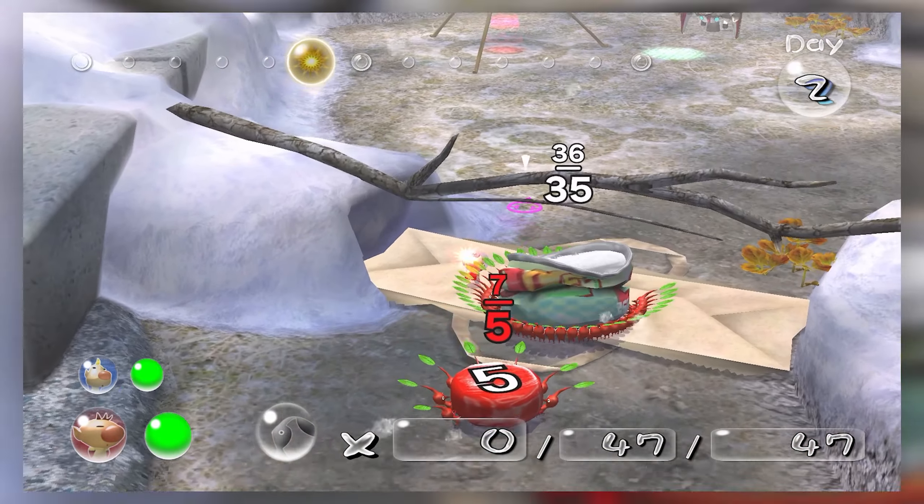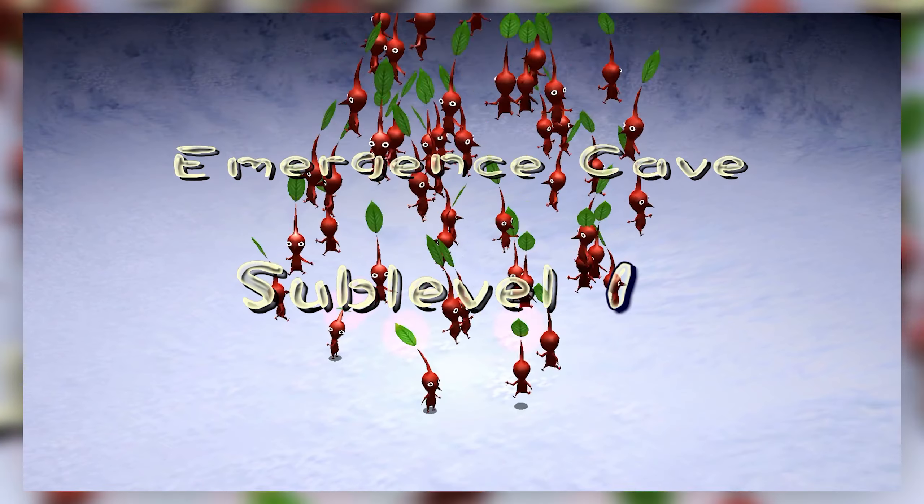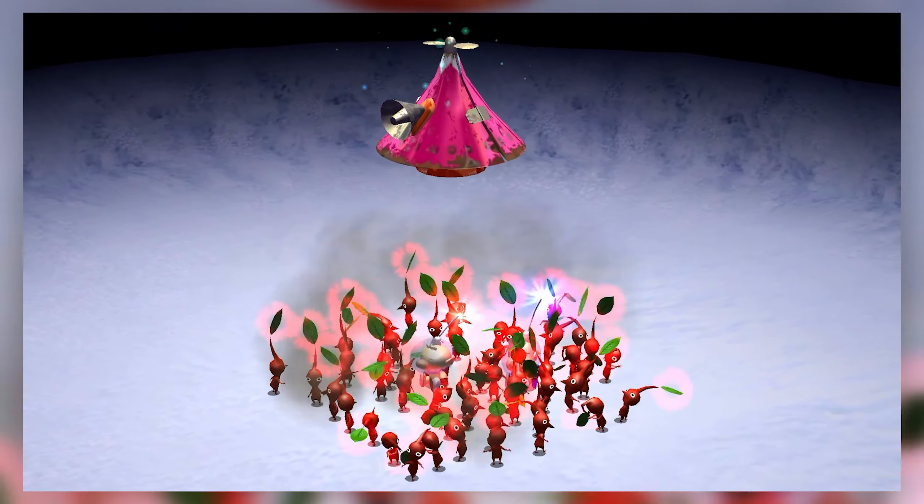Down we go. The biggest things about caves: one, there are multiple sub-levels — this is sub-level one. Two, you can't create new Pikmin under normal circumstances. If I kill enemies, they don't make new Pikmin because the onions aren't down here. So when you go in with 52, there's a good chance you'll leave with 52 as long as no one dies.